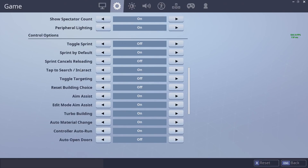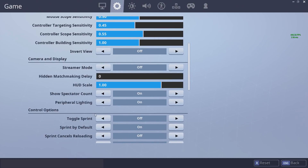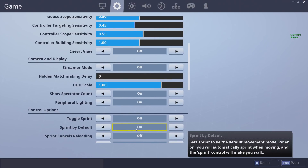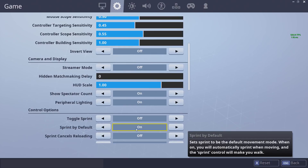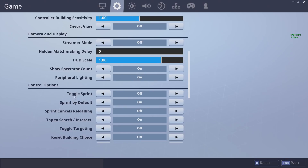You can pause the video wherever you would like. One thing I really suggest everybody do is turn on sprint by default. A lot of players don't have this on and they use shift to sprint, and I feel like that just wastes the key when you could use shift for something more important like crouching or editing. So I definitely suggest putting sprint by default on.